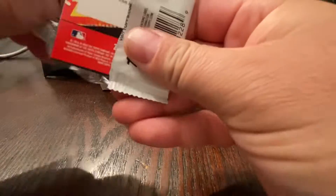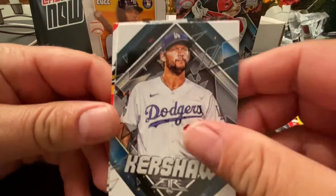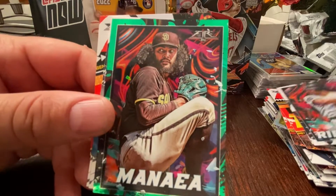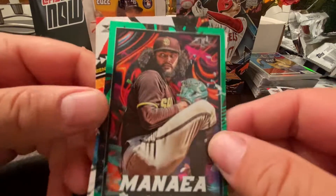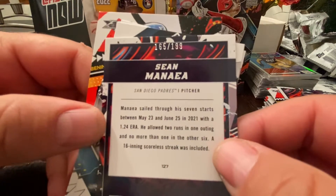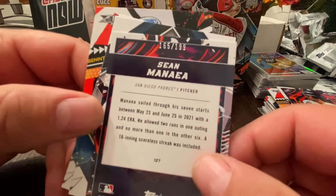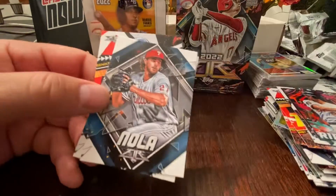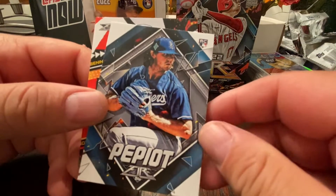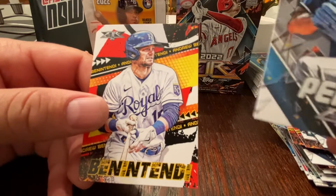Last pack — not fat, so no auto. We have a Clayton, Cal Ripken Jr., here the Minaya green — so we have a red foil and a green foil now. Nice Aaron Nola. All right, this one's actually short-printed — I have to check that red one again — so that's a /199. Too bad it's a Minaya. Base Nola and then Ben Intendci.